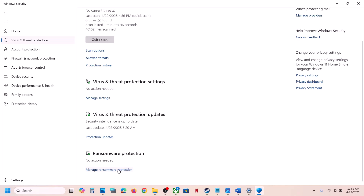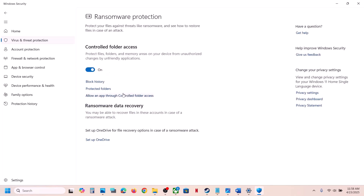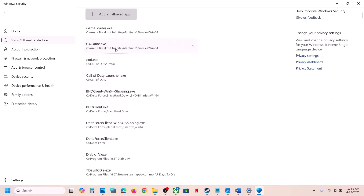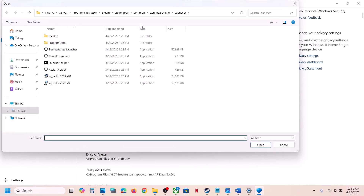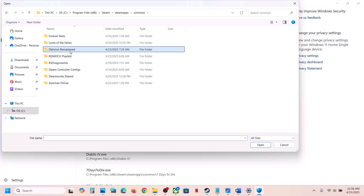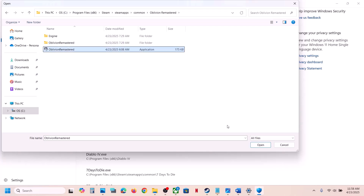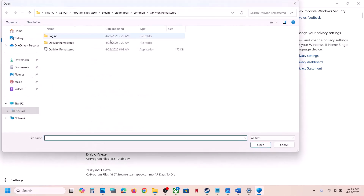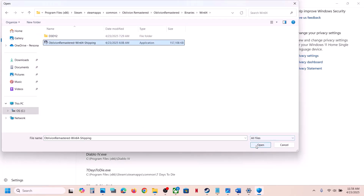Go to Virus and Threat Protection again, scroll down, and click on Manage Ransomware Protection. Click on Allow an App Through Controlled Folder Access, click Yes to allow, then click on Add an Allowed App, then Browse All Apps. Go to the game installation folder, open the game folder, select the exe file, and click Open.